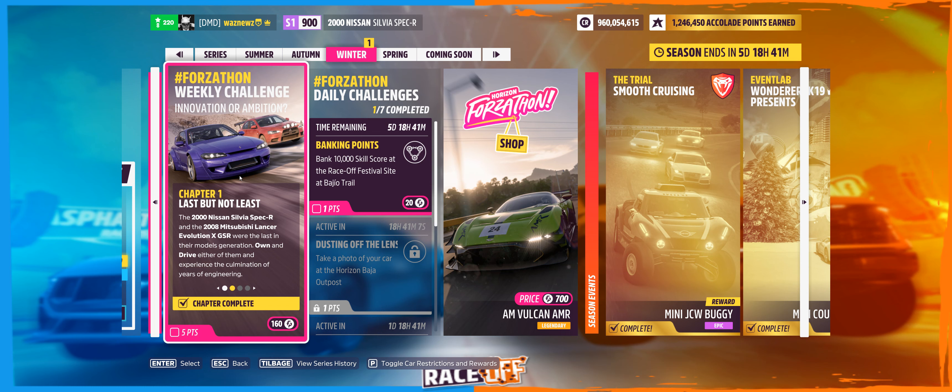Hey guys, and welcome to the Series 32 Winter Weekly Force-a-Thon Challenge, Innovation or Ambition. You have to own and drive the 2000 Nissan Silvia Spec R, which has been with the Weekly Force-a-Thon before, or the 08 Mitsubishi Lancer Evolution X GSR. The 08 Mitsubishi Lancer was actually the car in the picture I got banned for, so of course I will not be driving that one.